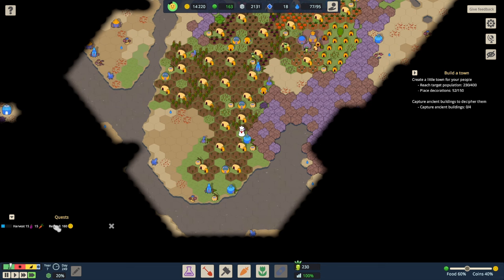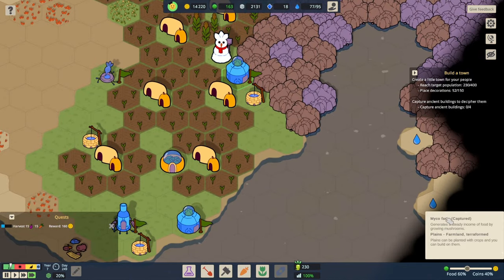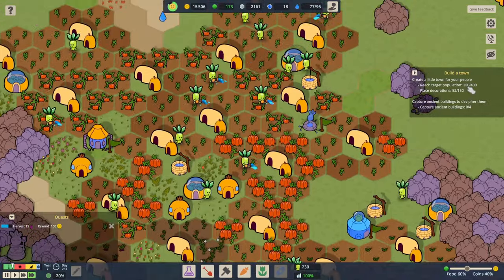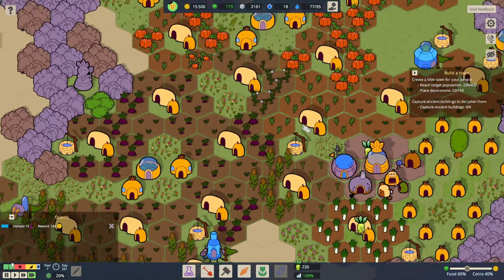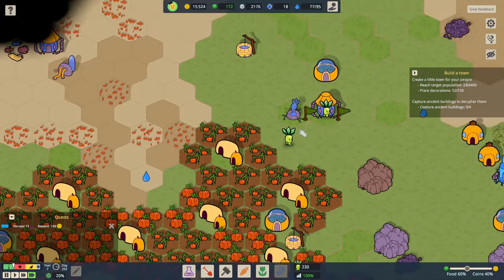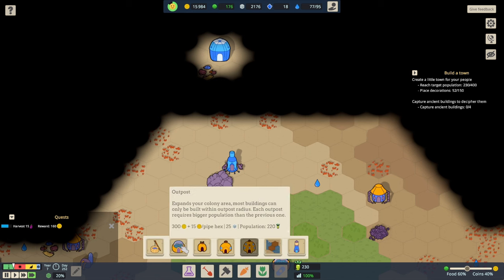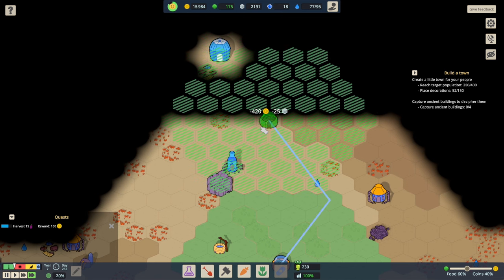Down here look, we found these new little kind of myco farms — mycological type things that grow mushrooms. So a nice steady supply of food coming in from those. We've got 230 population now. And because I've been filling in all the gaps with lovely decoratives, we've got 52 out of the 150 decoratives we need to actually complete the level. And I think now, with our vast quantities of money, we should get a new outpost and try to claim that ancient building.